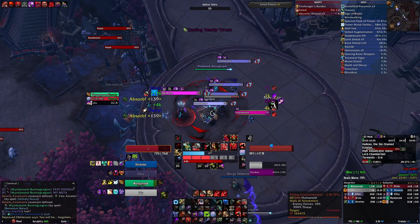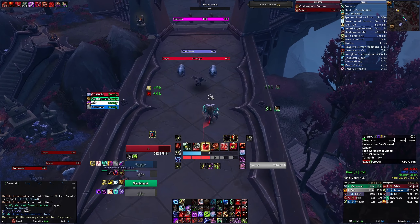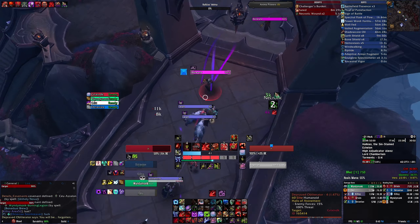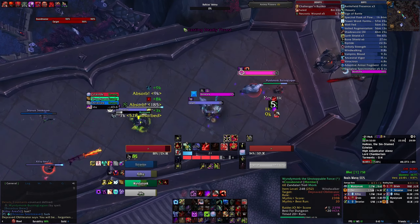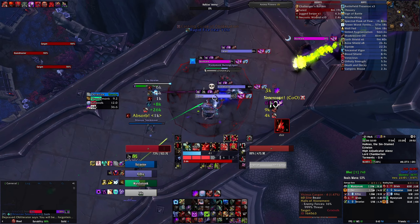If you're doing a lower key, this can be a scary pull. Look at all those groundskeepers — it looks small but it is not. All those little mobs are auto-attacking you and making your stacks come up very fast. You need to be able to get out, you need to be able to kite. Your idea here is going to be: get in the fight, grab as much threat as you possibly can, and then around 20 stacks or so, maybe 25, leave. You need to get out.